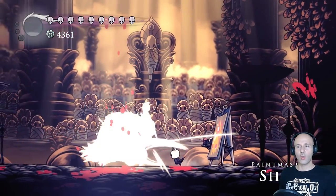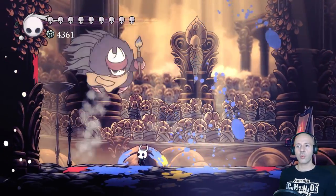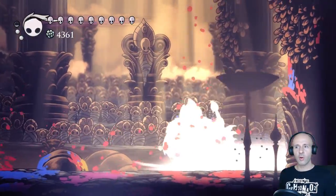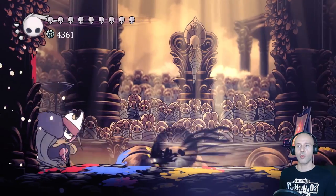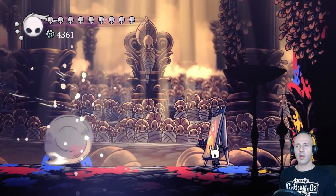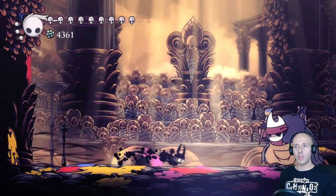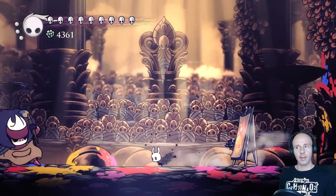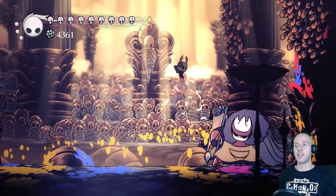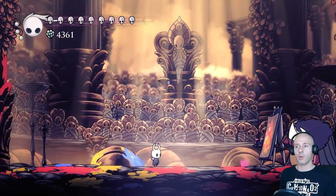Paintmaster Sheo has quite varied attacks, which is really the main difficulty in this fight. If you have good eyesight though, you can figure out what attacks he's going to make based on the change of color of his paintbrush. Nearly all of his attacks are based around filling the screen with blobs of paint, and as long as you're able to avoid them you'll be fine. The only other attack to watch out for is the yellow spear that can span the entirety of the screen — the only way to avoid it is by jumping above it, but it has a huge windup so there's plenty of time to react. The only spell worth casting is Vengeful Spirits, and only if you're using a spell build.